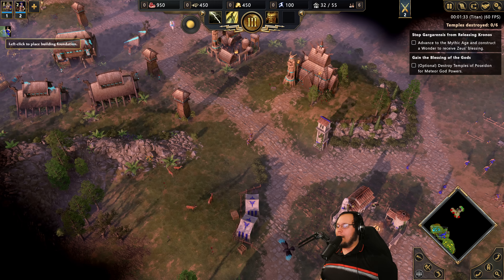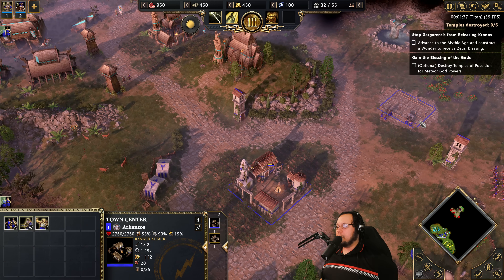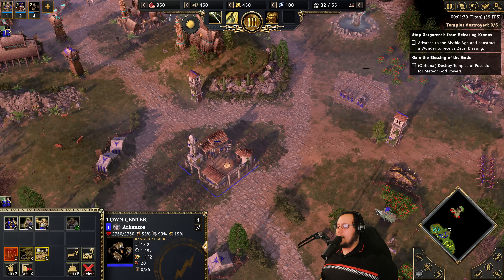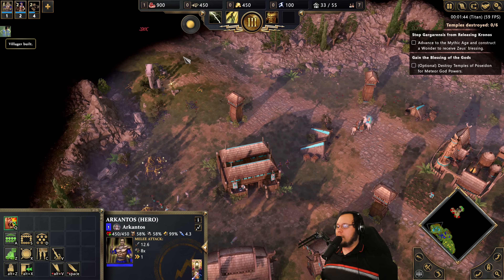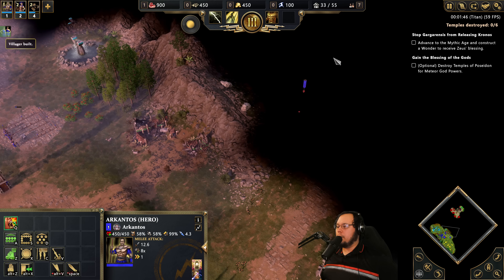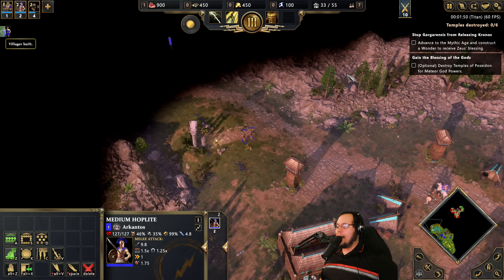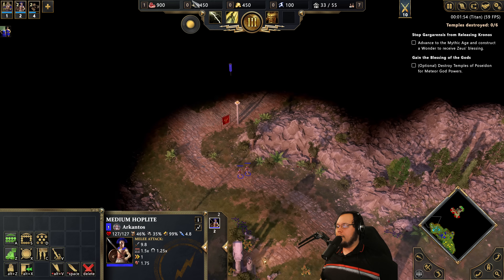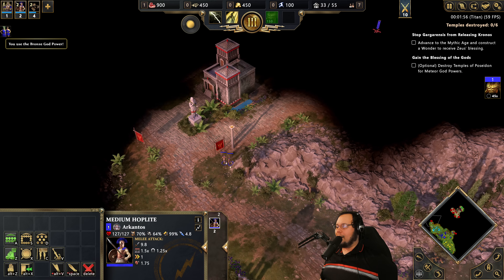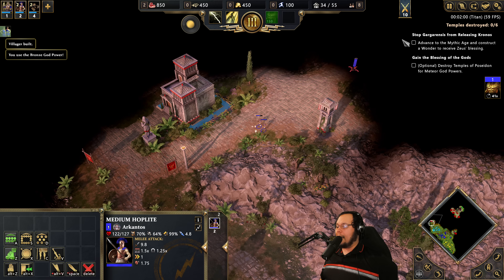The reason this is interesting to me is because this mission in the original game is a super, super bore. But Titan Difficulty in Retold is actually quite hard — definitely harder than StarCraft Brutal, for example. As a result, I think there's a lot of interesting stuff going on here. We have to do a lot of stuff, and we're going to be working with very, very little in order to make that happen.